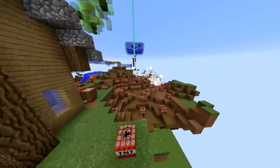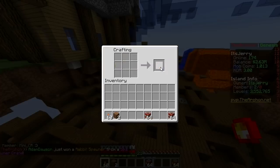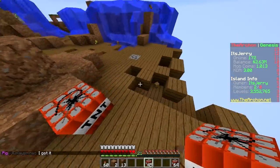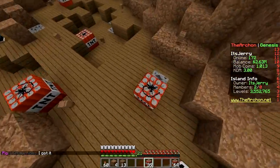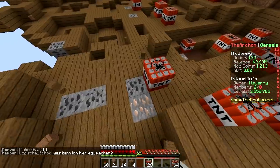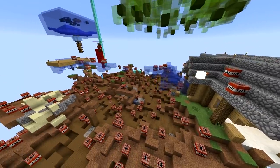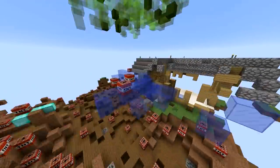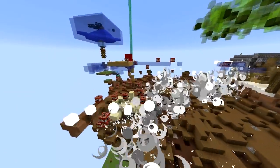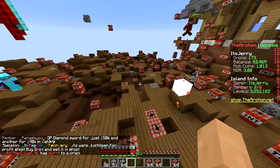Oh baby, it's still going — like dominoes! Still going, still going. Let's craft more — that's another two stacks of TNT. This is definitely the fastest way to mine, and in real life they do this too — like in a quartz mine or marble mine, they use dynamite to blast half the mountain off. Boom! Oh, a lot of it is blowing into the air and being wasted.